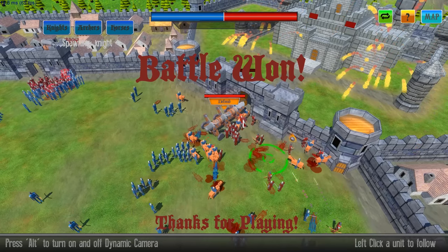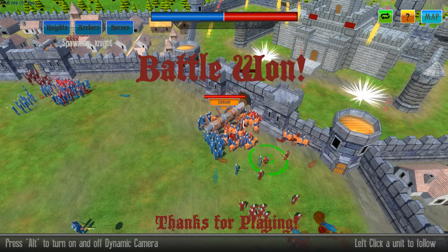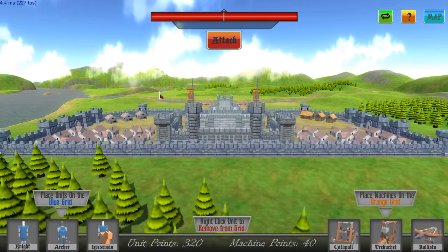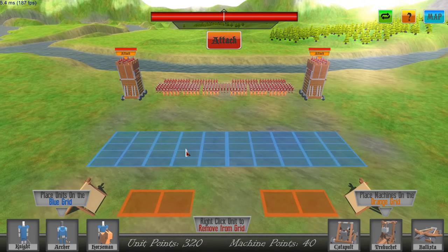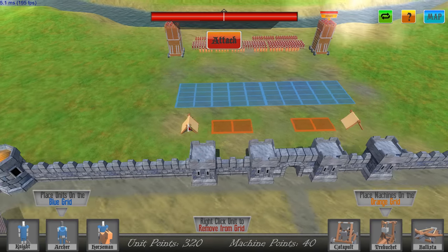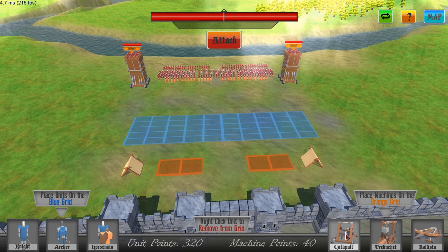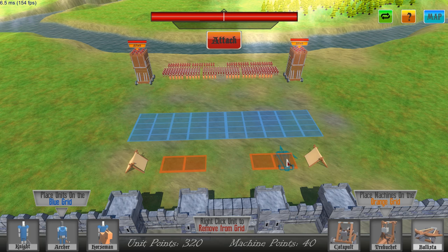Got him! This game's going to be sweet when there's more levels. All right, let's do the defend one now. So now we're defending our castle. I'm assuming we have the ability to micromanage all of — dude, they've got siege towers! Do we have the ability to use cannons and stuff?